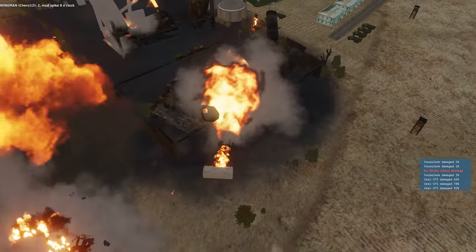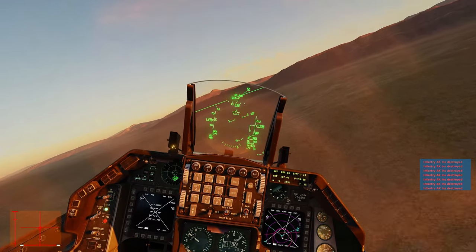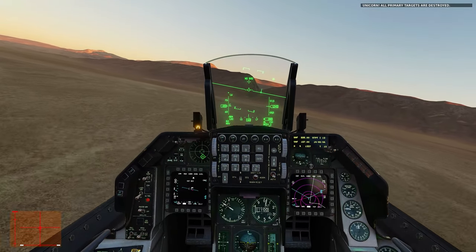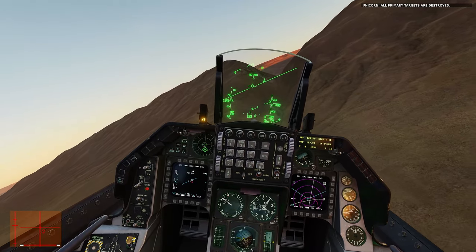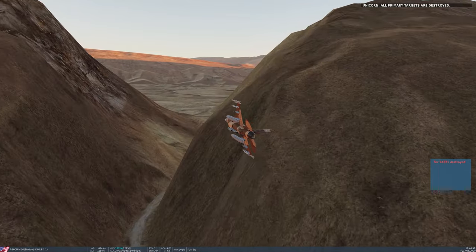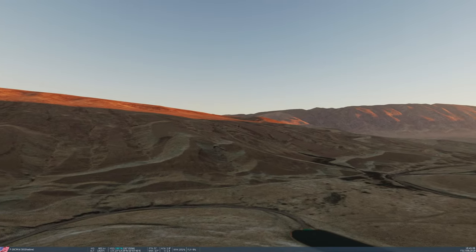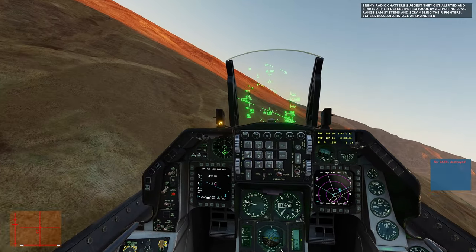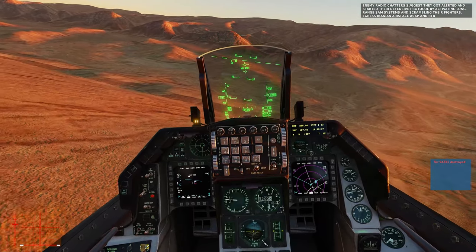On target! We are in the air-to-ground mode. Let's cross from this valley. Here we go — let's do the RTB. We did the job. 'Eagle One, be advised: enemy is alerted, SAMs got activated and fighters scrambled — egress Iranian airspace ASAP and RTB.'